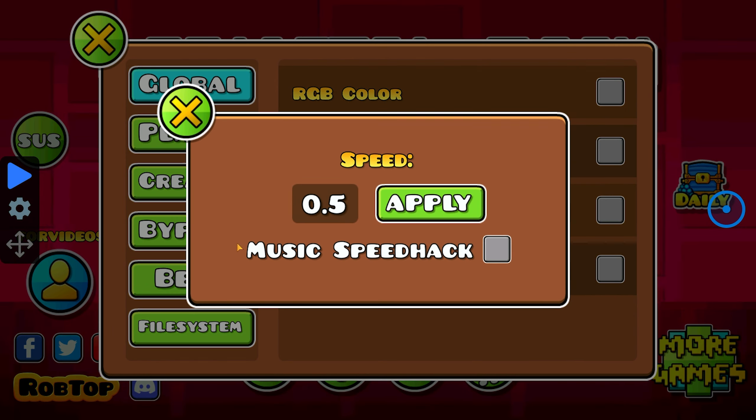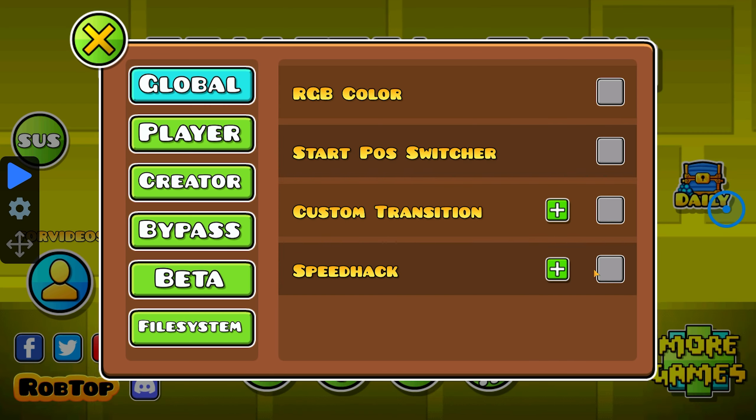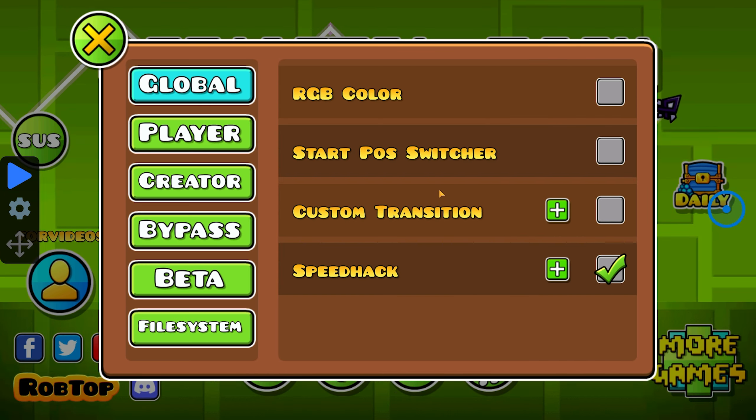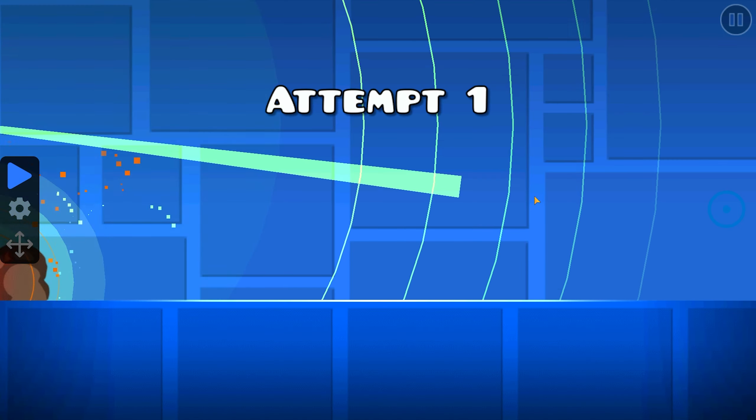Go to speed hack, click the plus button, and type 9.9, then click apply. Afterwards you need to turn it on — it will make the process a little bit faster. Then go to the level itself.